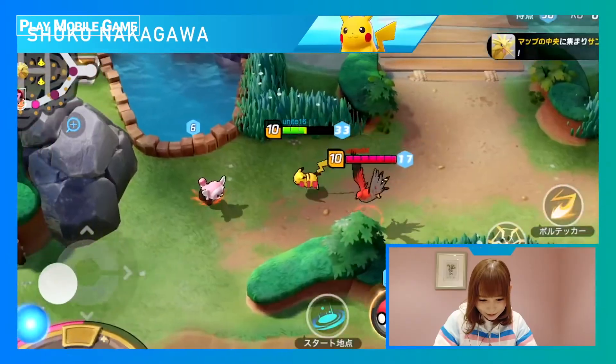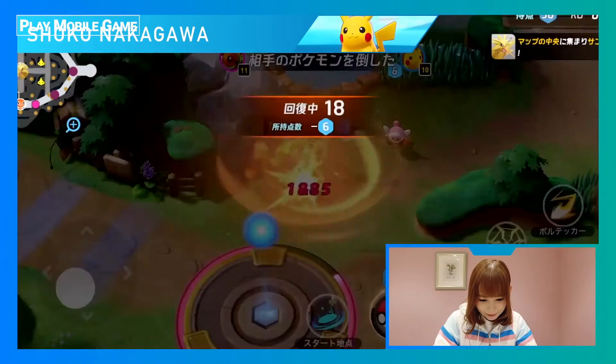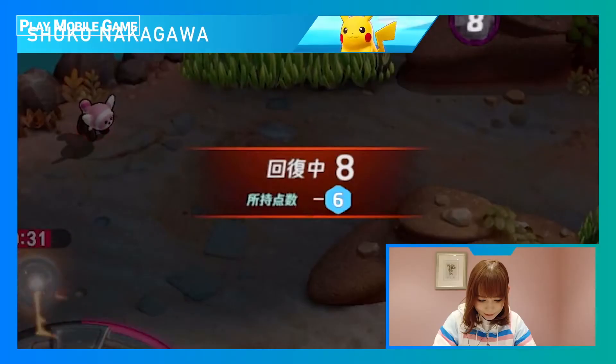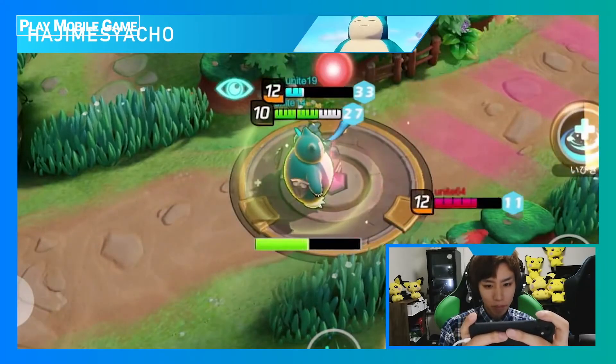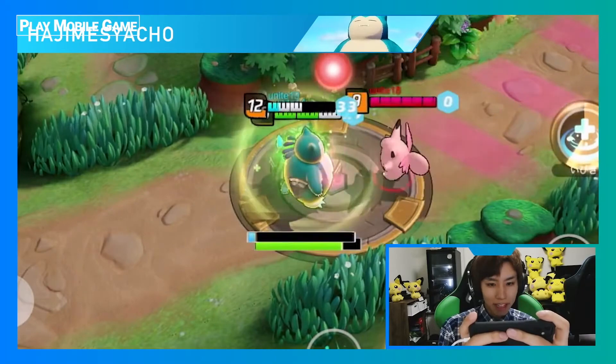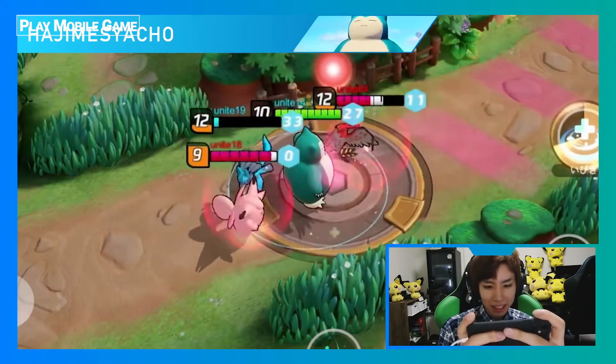Talonflame has its sights on Pikachu. Pikachu couldn't get away, and Talonflame got the KO. Even if your Pokémon is knocked out, it will recover after a brief amount of time. Snorlax is trying to score a goal, but the opposing team's Clefable and Talonflame are trying to put a stop to it. If you get attacked while trying to score, you will be interrupted.